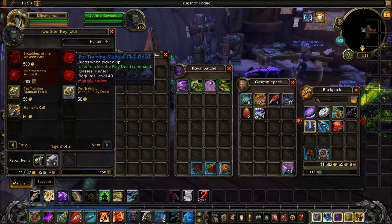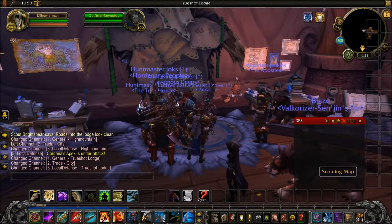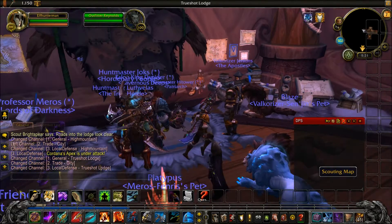You got a couple of class Hunter items for your spec. And here is your Command Table to do your missions, class followers, and bodyguards.